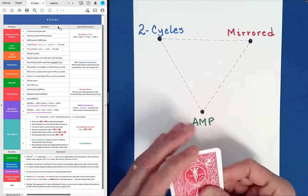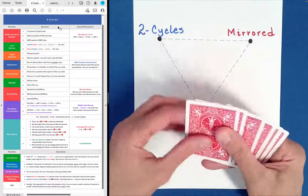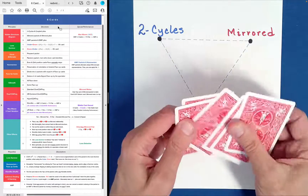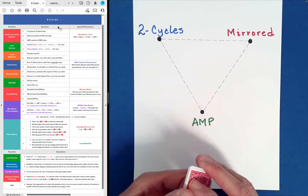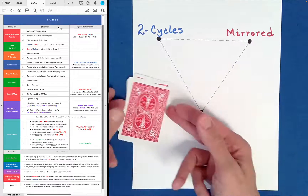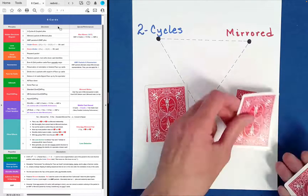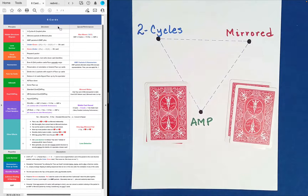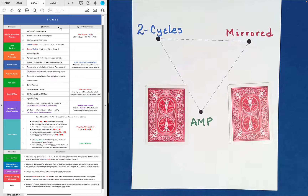You'll recognize some of the steps here. I'm going to mix this up a little bit and then perform a Klondike shuffle to mix it further. Now what we're going to try to do is some left-right dealing. The object of this game — I call it the Max Maven game — is to left-right deal these cards.